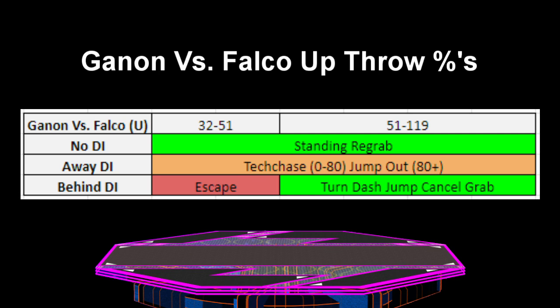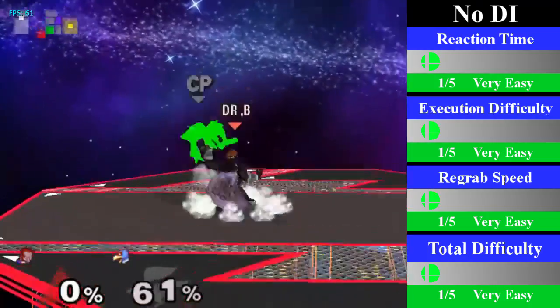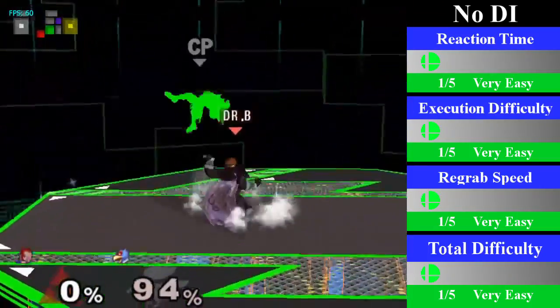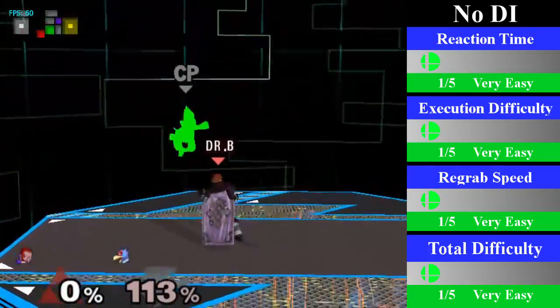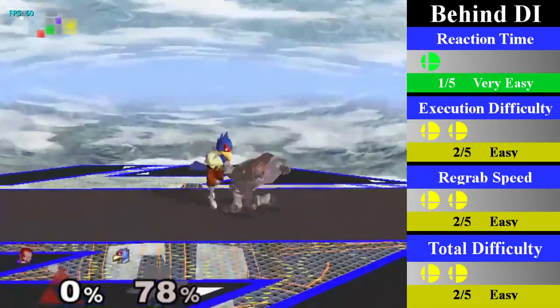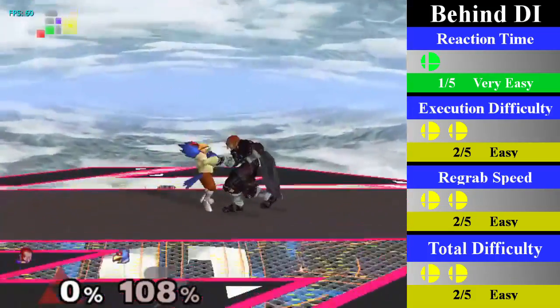On top of having his monster down throw chain grab on Falco, Ganon does have a smaller semi chain grab with his up throw as well. This works on every DI except away DI and it is much easier to perform. For no DI, Ganon can re-grab from 32% to 119% with just a standing re-grab; you can end this with an up smash, a forward smash, a forward tilt, or practically any aerial. For behind DI, Ganon can re-grab from 51% to 119% by doing a turnaround dash jump cancel grab. You can end this with a nice bair or a forward tilt, both of which should send Falco pretty far away or even kill depending on DI.